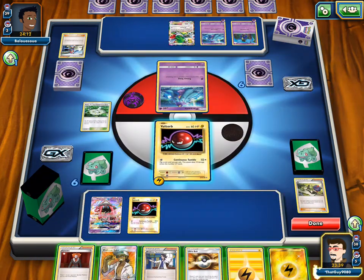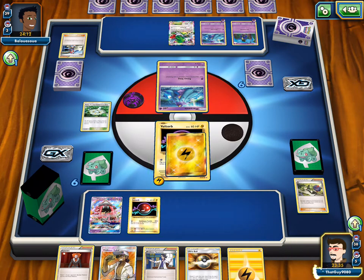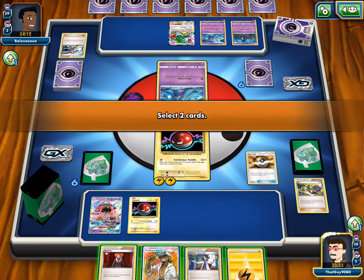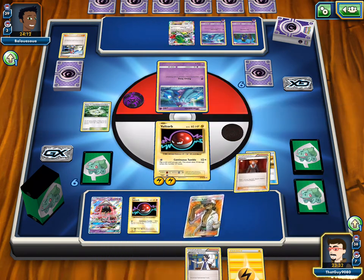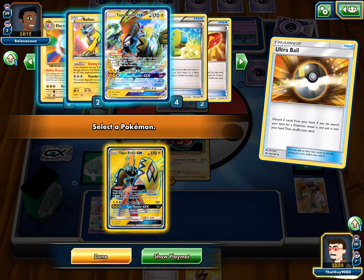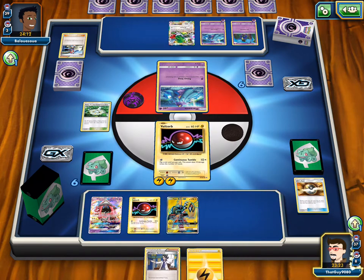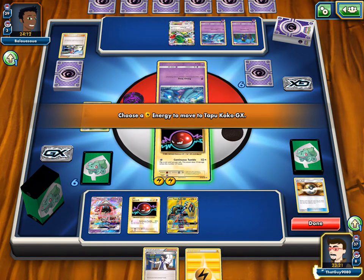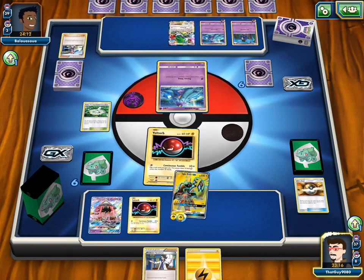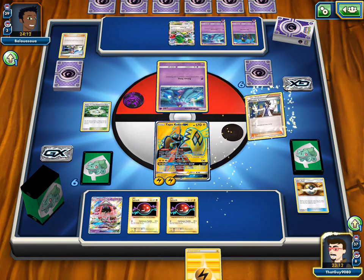We do grab an Ultra Ball, so we can get a Koko — we want to attach here. We want a Koko. Get rid of Lysandre and Kukui so we can Sycamore. Throw Koko on the bench, give him the two energies and put him in the active. Might not have been smart to attach an Energy, cause if we're going to Electrode, then we'll overstack and have four on the Koko — and we don't want four on the Koko.